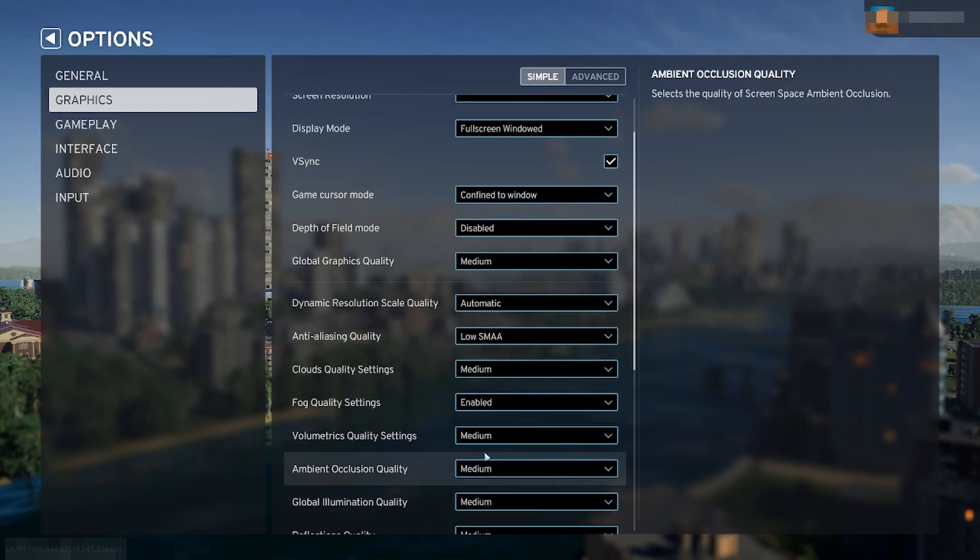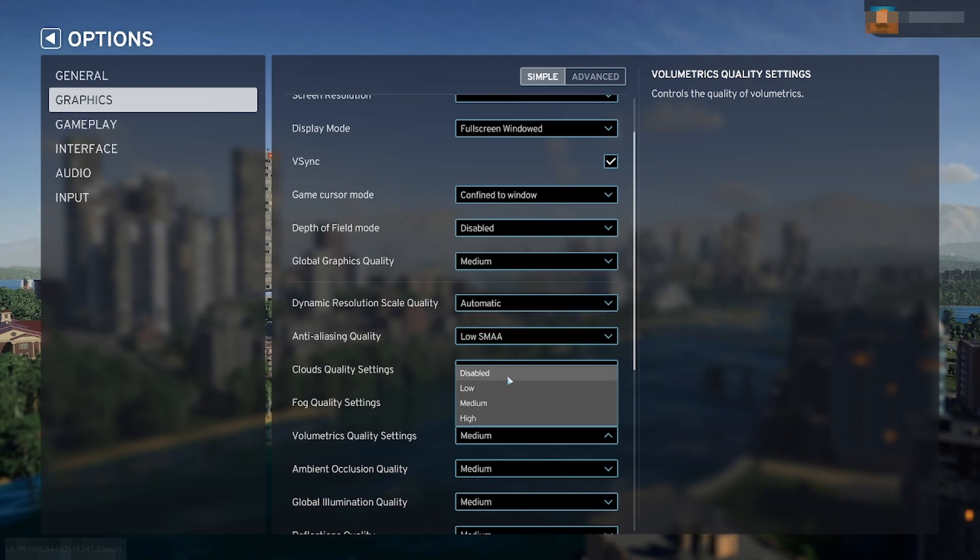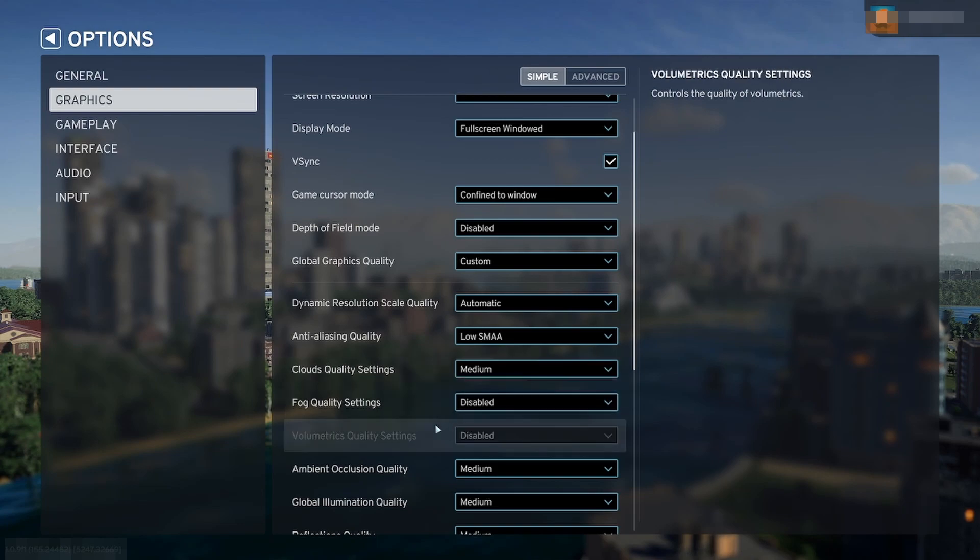Things to turn off: volumetrics quality settings — turn it off, you don't really need it. Quality fog settings — that's really up to you if you want to keep it. I don't need fog right now, so I'm going to get rid of it.